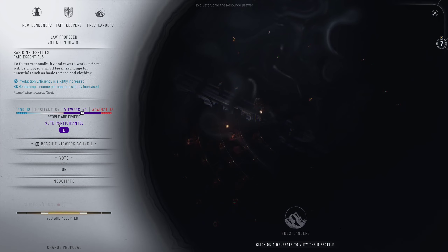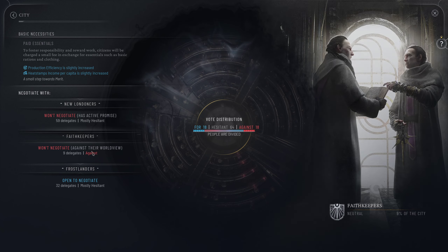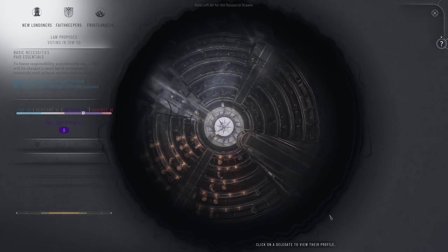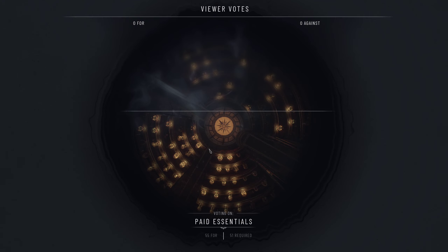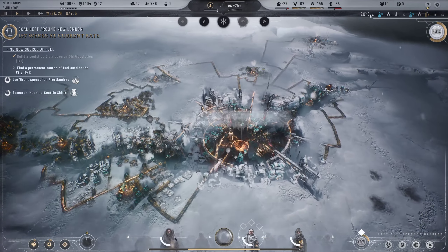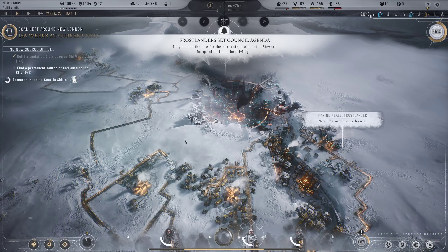Who can we negotiate with? The Frostlanders can vote for us if we let them have an agenda. Vote for paid essentials: 43-4 - passed! If we give them an agenda we'll be fine. We need to research machine-centric shifts next - we're doing asbestos first, that's fine. We'll grant the Frostlanders their agenda - there we go. Trust increases, everybody's happy with us and they can support our next law.